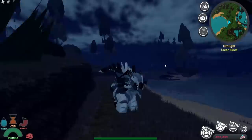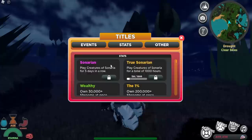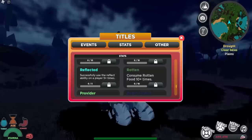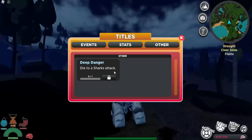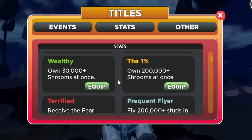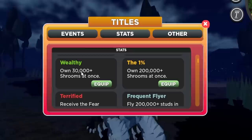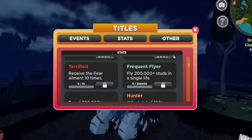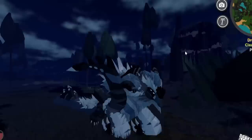They have also added in more titles. So if you're a title collector, click on T and these are all the titles. I barely have any titles — I have most of the event ones except Better Player and Top Supporter. The stat titles I barely have any of. Deep Danger is for dying to shark attacks — I think I've died to many shark attacks and I don't know why I don't have it. There are some new titles if you like collecting them. The only titles I have are for owning 200,000 mushrooms at once and Wealthy for owning 300,000 mushrooms at once. That is pretty much it for this video — hope you guys enjoyed, and be sure to tell me in the comments what you think about these two new creatures. I'll see you all in the next video, peace out.